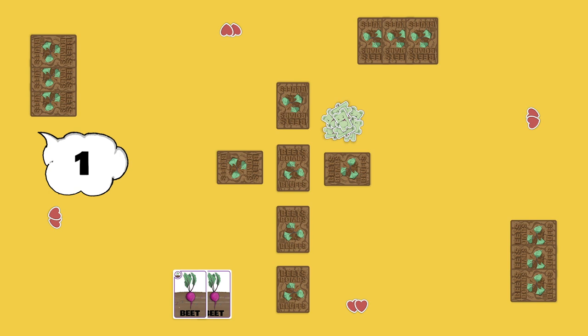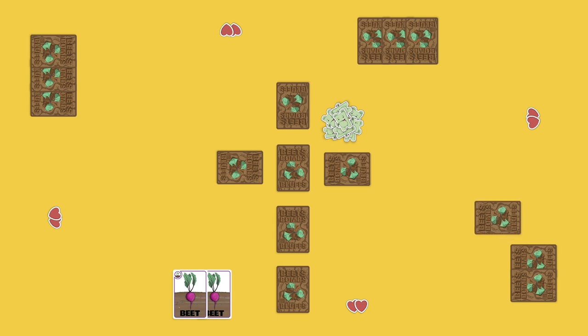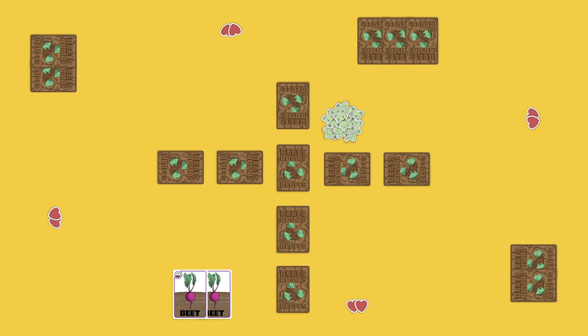Player two decides to brag one, meaning they think they can find one Beat without flipping a Bomb. Remember, you always have to start your raid by flipping one of your own cards. Now that a player has bragged, each of the following turns has the option to pass, plant a card, or brag higher than the current highest brag. Player three passes. Player four decides to plant. It's our turn again — since no one else bragged higher than one, if we pass now, player two gets to raid the field and only has to find one Beat. So let's brag three Beats. Player two plants — seems a little shady. Player three passes again. Player four plants a third card. Three cards is the most you can plant in your row, and since it's back to us and we hold the highest brag of three Beats, we get to raid the field.